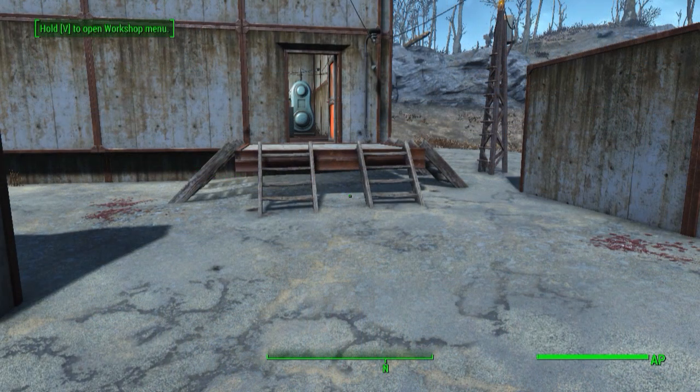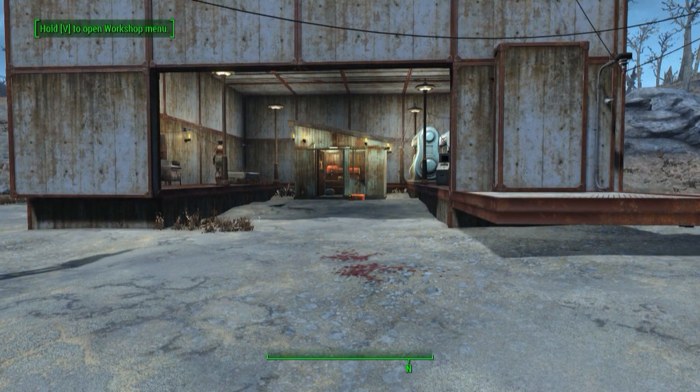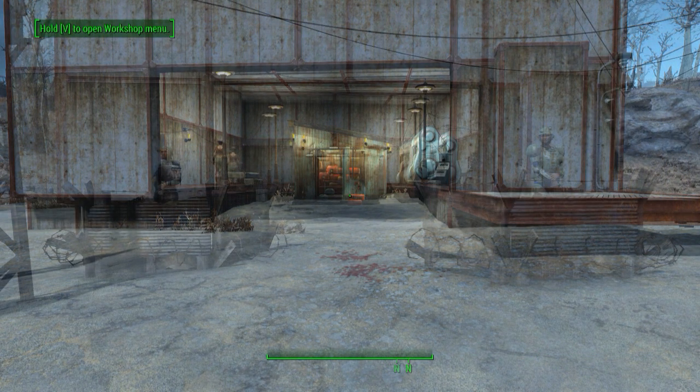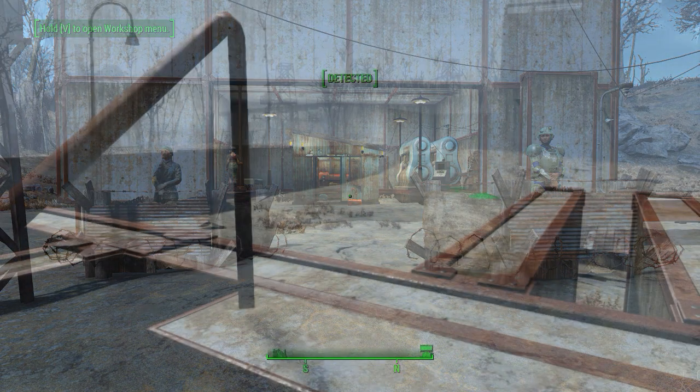I wanted to finish by showing the settlers taking weapons from the workshop, so I removed the concrete wall over the door. The entrance is elevated because it used to be attached to an elevator to the gunner farm, so I added ladders for the settlers to climb up. No matter what I tried, I couldn't get them to go in — I don't know if it was the ladders, or maybe the fact that the workshop itself is inside a building of its own, or something else entirely. So I opened up the workshop to make it easy for them, but they still wouldn't go in. Only after I moved their guard posts as close to the workshop as I could get them did they start going in most of the time.